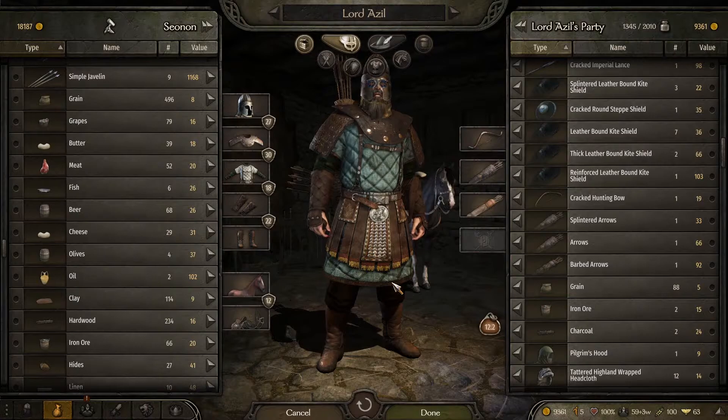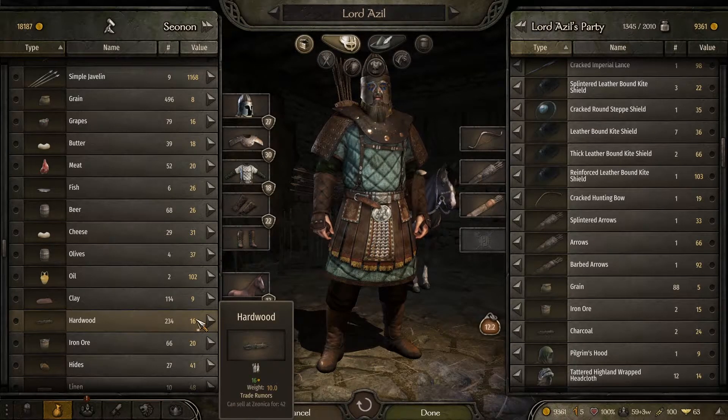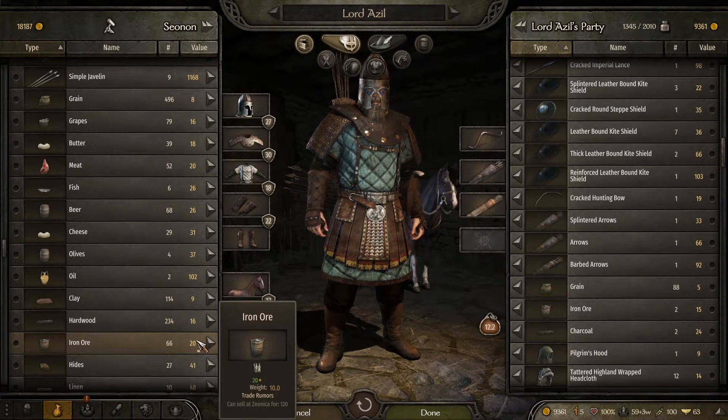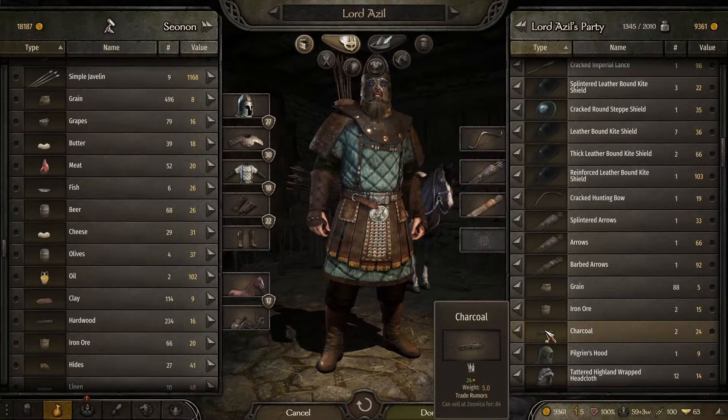Here are the three best resources that we would be covering in this guide. The first one is hardwood, which sells for quite a bit at other cities. The second one is iron ore, which sells for quite a bit when you buy it for cheap. And the third one is charcoal.